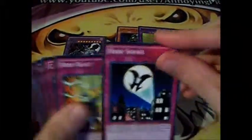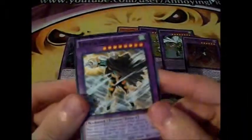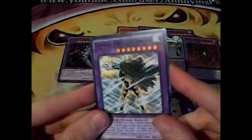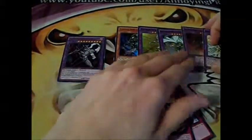Traps: Hero Signal, Hero Blast, Call of the Haunted, Bottomless, Compulse, Battle of the Guard, Howling, and a random Fusion — Elemental Hero Great Tornado. So I'll just put that up there with them.